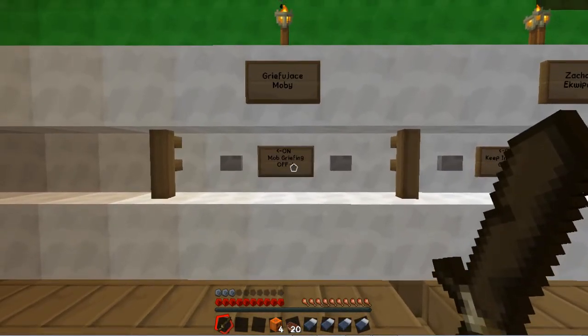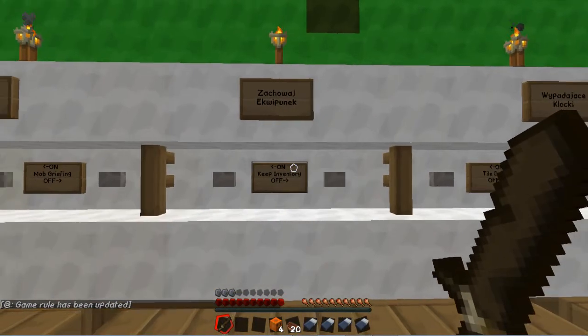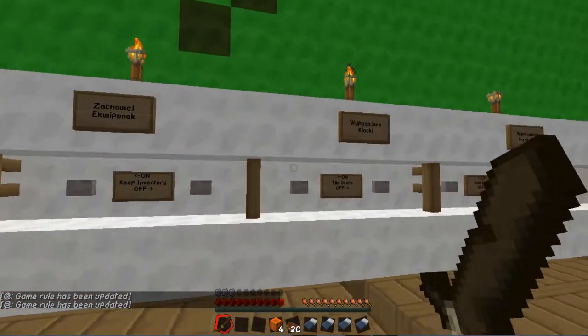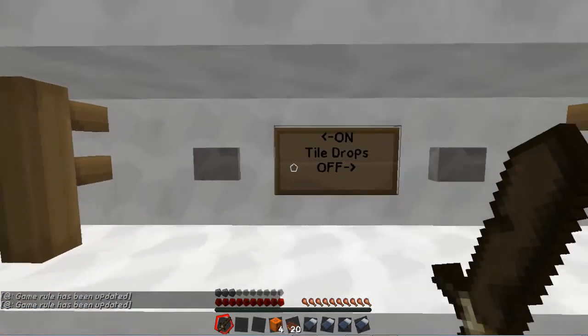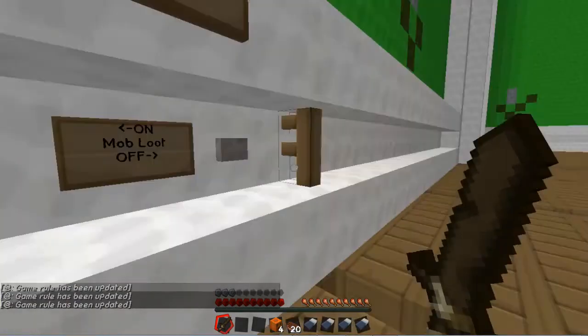Mob grieving on. Hee hee hee hee. Keep inventory — yes, let's keep inventory on. I normally don't. Tile drops, let's go on for that as well. And mob loot — definitely on.